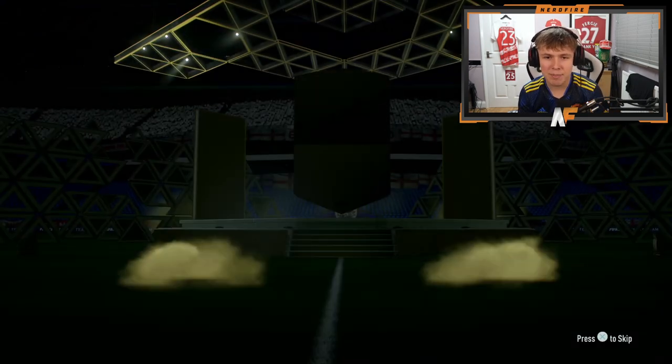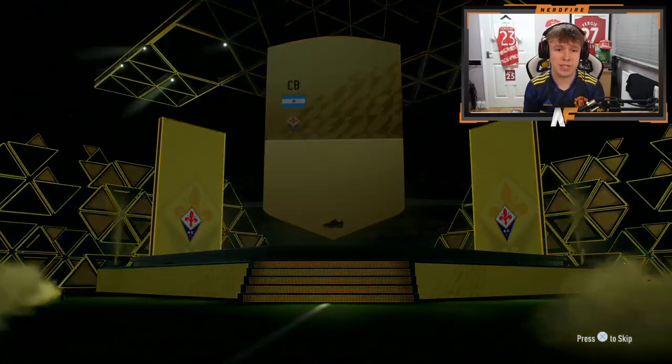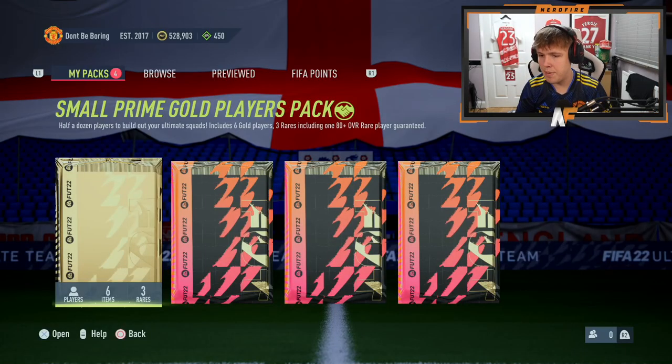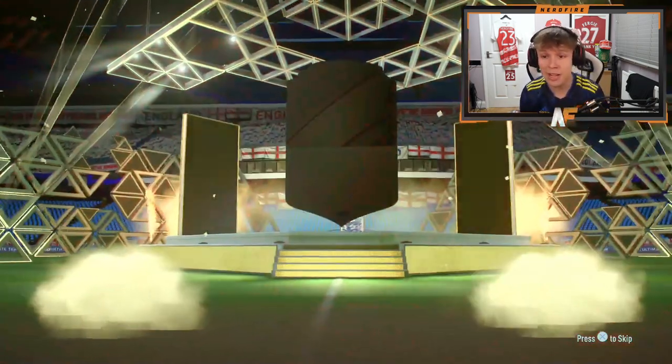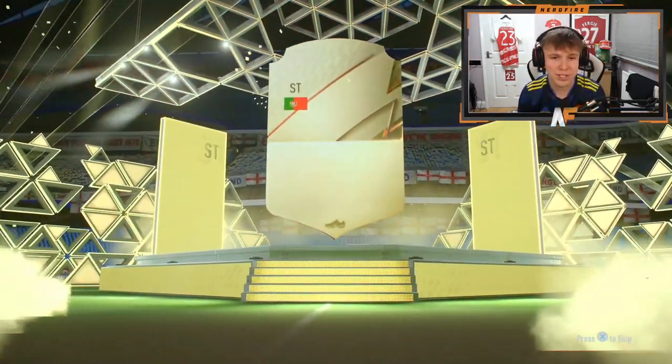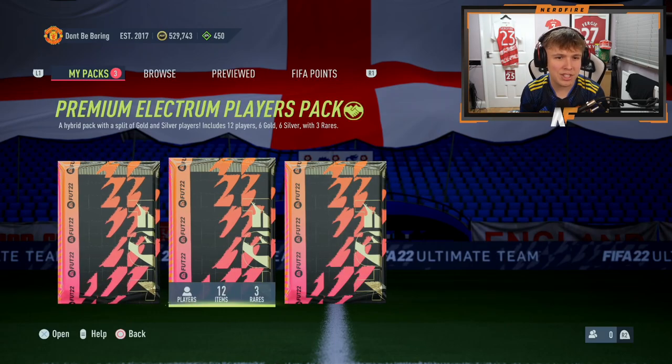First up is a premium gold pack — I mean, what do you ever get in a pack like this? A non-rare. That's awful. Pack number two is a small prime gold pack with an 80-plus guaranteed, so we could see at least a boros here. It actually is a boros — Portugal striker Andre Silva. We did chuck him into the SBC, so at least we've got a bit of fodder back.